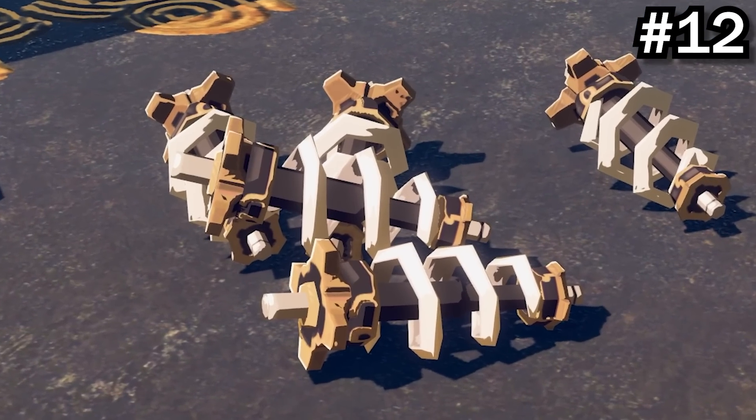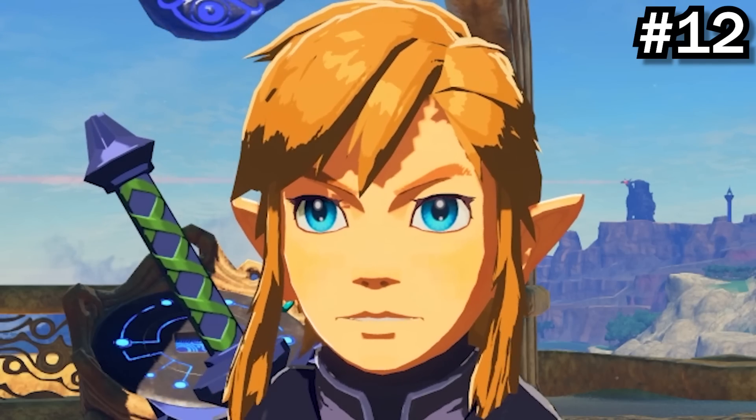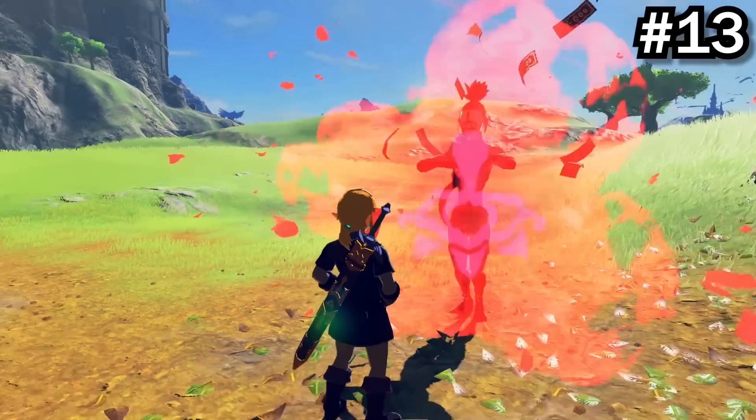The ancient springs dropped by Guardians are actually a reference to Seelio's Spring. If an NPC's name is Traveler, ignore them — that's a Yiga member.